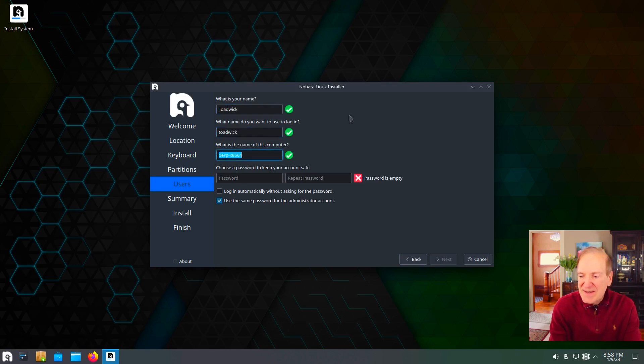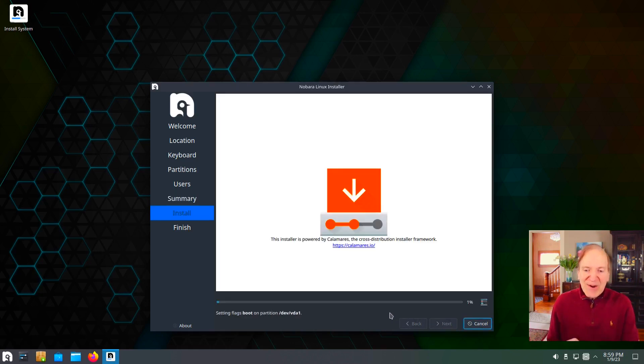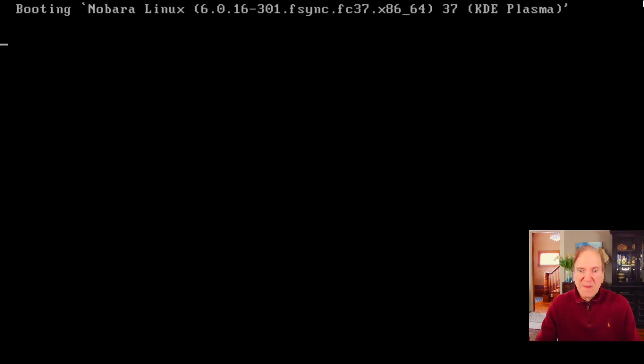I'm just going to type in my username and password and leave the checkboxes at their defaults. Here's a summary — it's going to format the drive, erase everything, and start fresh. I'll let this run, pause the video, and be right back. We're all done — easy peasy. I'm going to hit Done, do a reboot, and see if all went well. We're booting — I can see the kernel here is 6.0.16. Quite a new kernel.